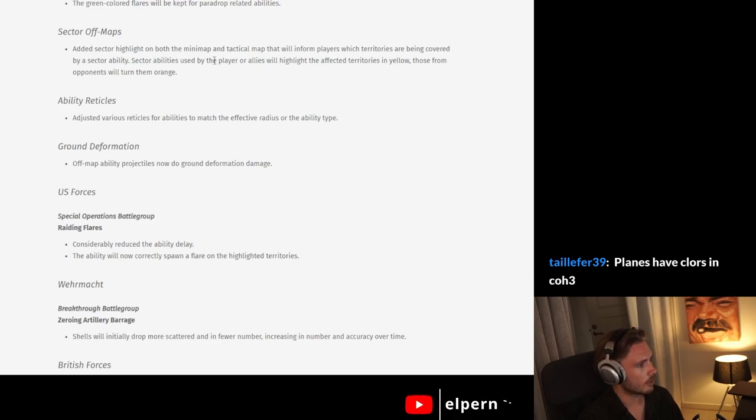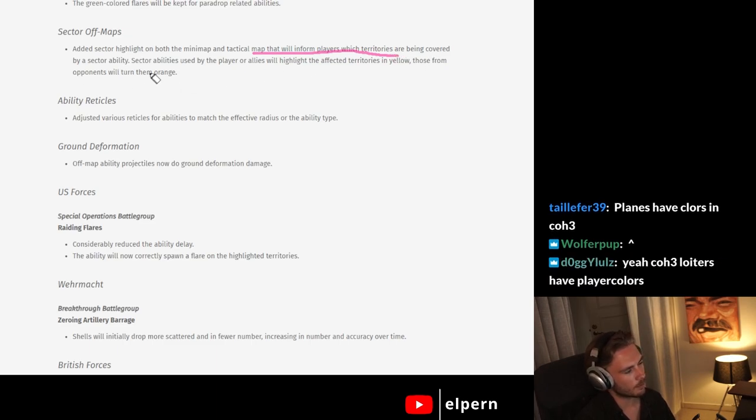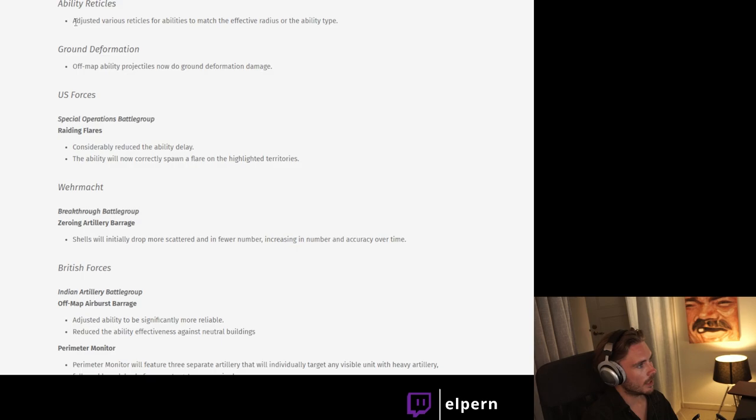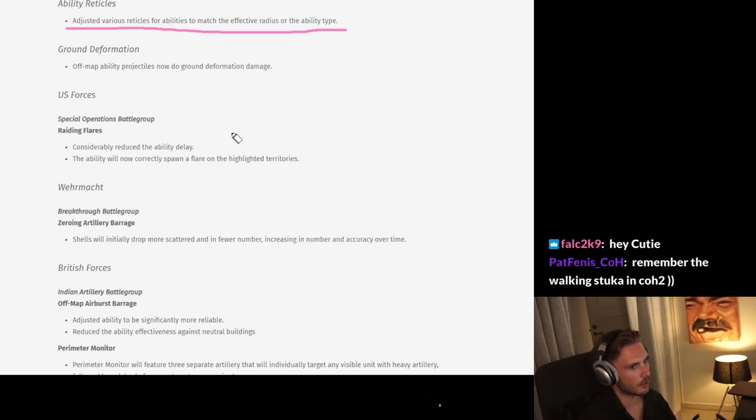Sector of maps: added a sector highlight on both the minimap and tactical map that will inform players which territories are being covered by a sector ability — like Carl's Sector Artillery from the Indian Artillery Battle Group, for instance. Ability reticles have also been adjusted for various abilities to match the effective radius of the ability type. This is good because it hasn't been very accurate — we've seen loiters strafe stuff outside of the target and sometimes artillery as well, so hopefully that's changed.